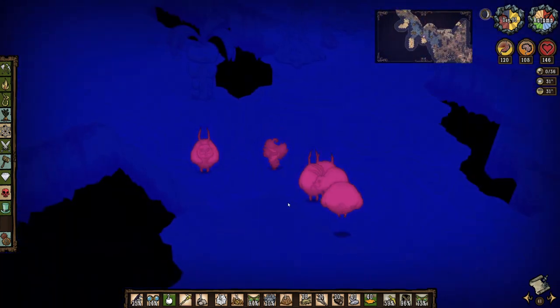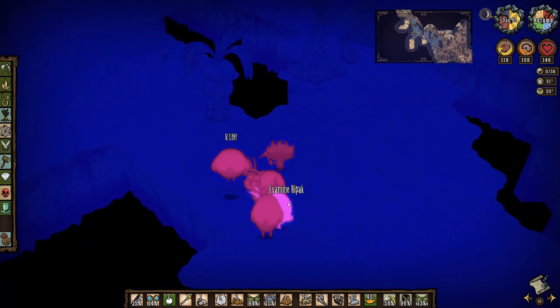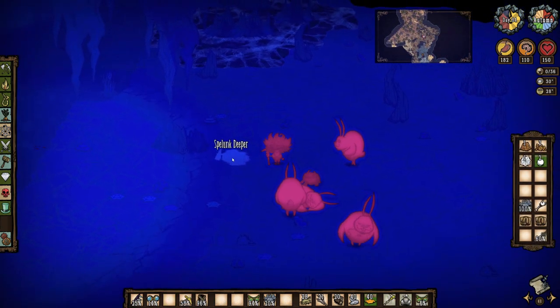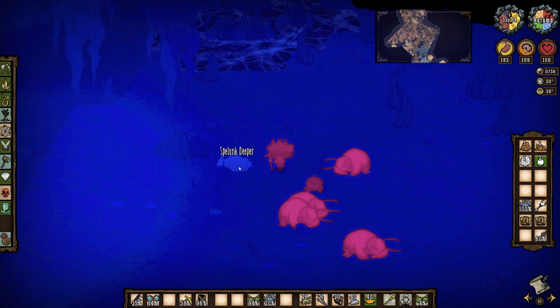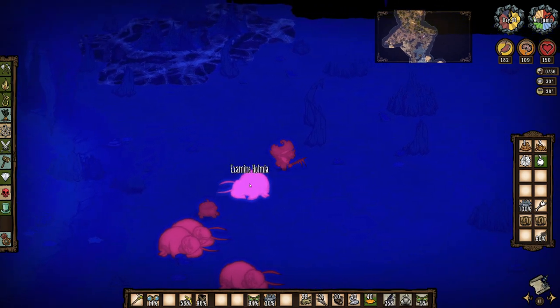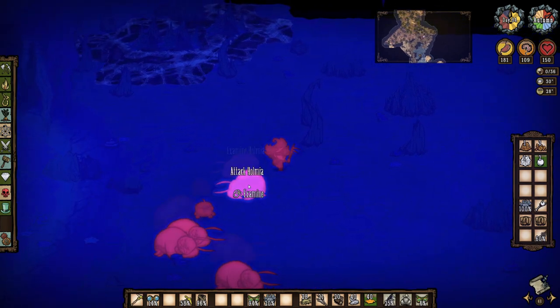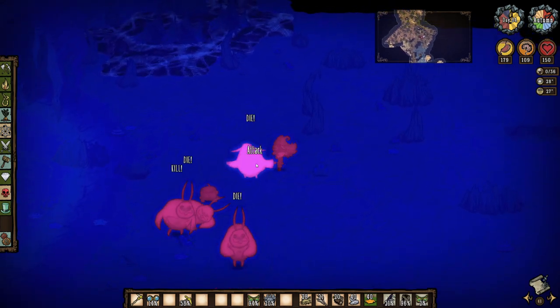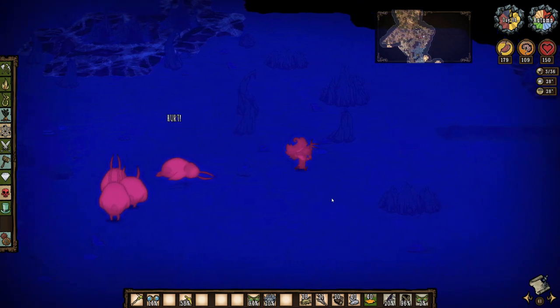I then head back to the bunny hutches to incite further violence, but my first victim manages to run away before getting taken out. Day 84 arrives and the bunnies fall asleep. I don't want to bring them into the ruins just yet, so I decide to kill them off while they're sleeping, but accidentally hit Chester first, which then causes the other bunnies to gank Chester while I kill the first bunny. Oops.